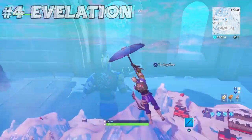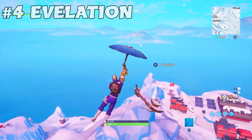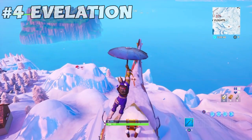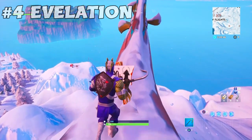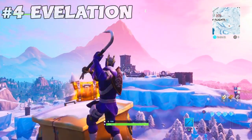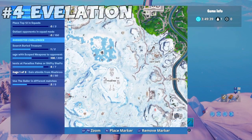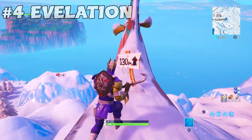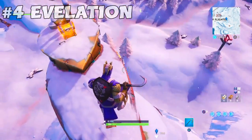The fourth location of the highest elevations is right here at the top of this submarine. It'll be just standing here near Polar Peak, where you were for the third location. On the map, it'll be here on this mountain where the submarine is. That's the fourth location done.